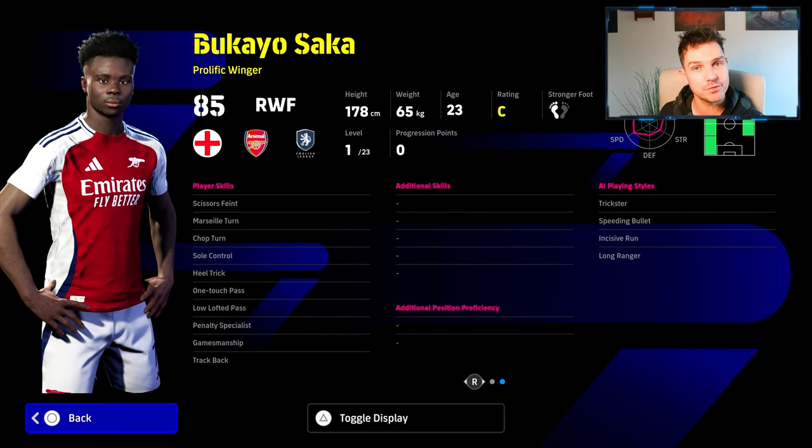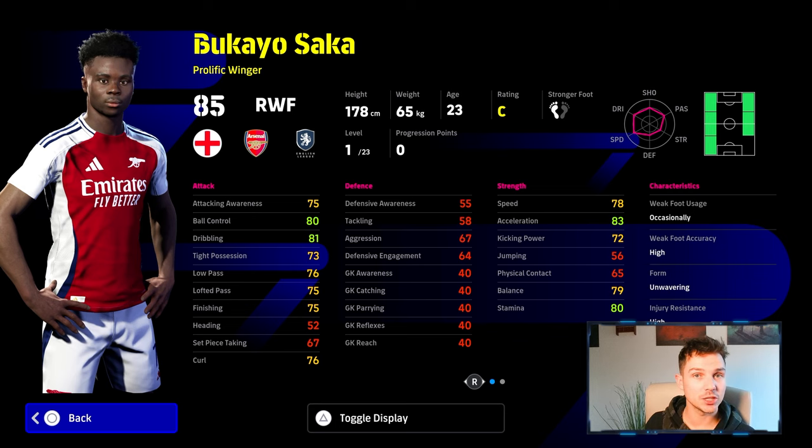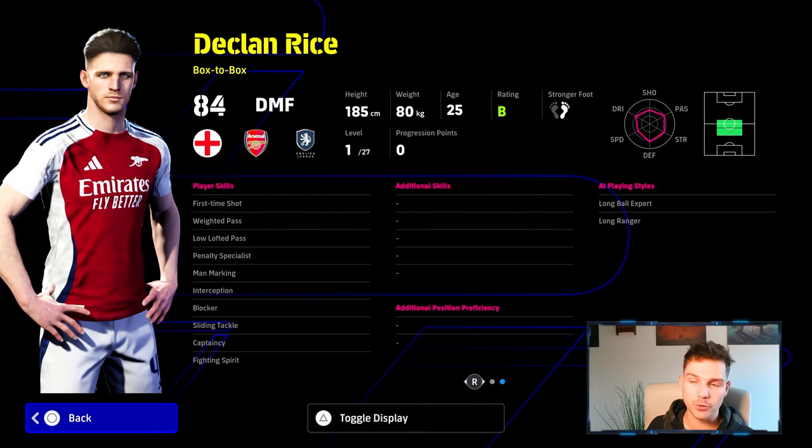The big thing with these cards is that a lot of them have low player levels. So if you look at Saka, his stats are quite decent, but he's only got 23 levels. It's going to be the same with Declan Rice — Declan Rice has actually got 27 levels. You do have to train the rest of his stats. He's listed as a box-to-box. I will do a full in-depth review of these cards and player levels, with all the training, progression, everything.